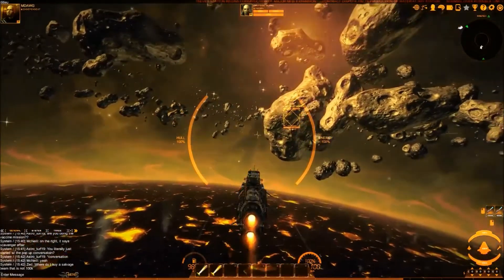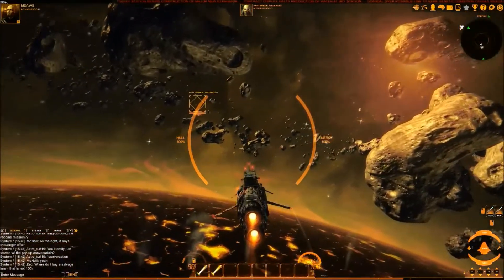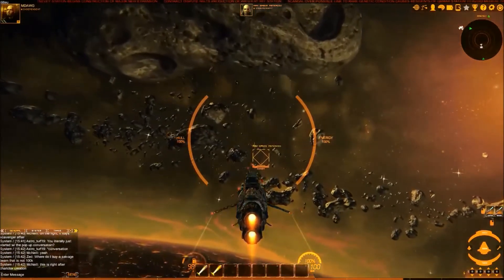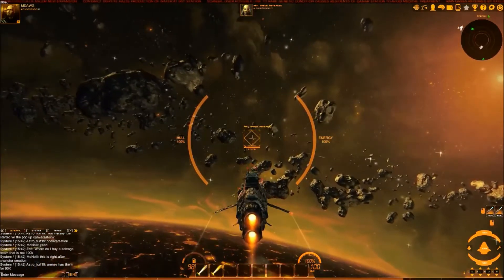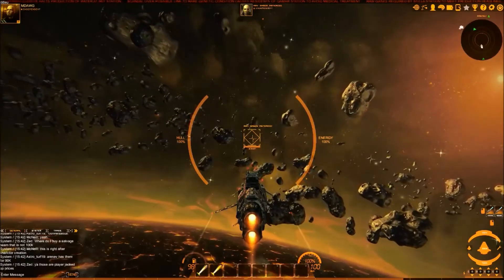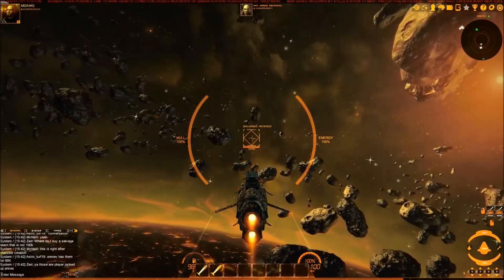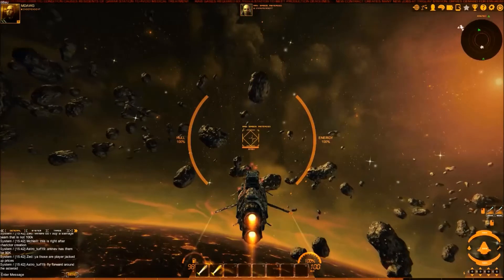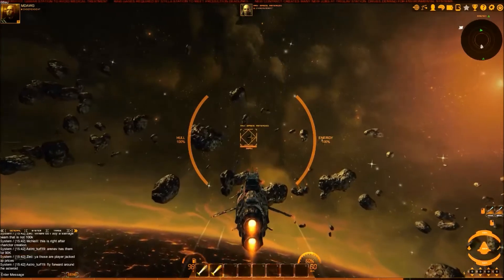There's a raw gas asteroid — we'll go get a little bit done here. After this I'll show you somewhere that supposedly ore is in more demand, so we'll get a little more for it and look at trading. Hopefully this is helpful for new players. The developers and community members have been very helpful figuring out these basic things as you start to peel back the layers of the game.